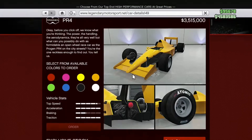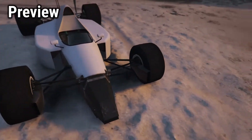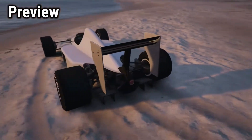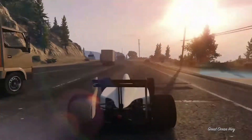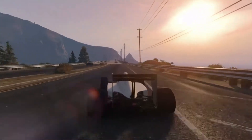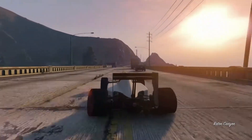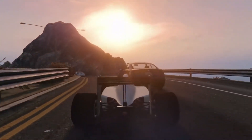Starting off in 5th place we've got the Progen PR4. I know what you're thinking — this car isn't really a super car — but if you think about it, it does actually have super car abilities. The boost on this is insane, the turning is insane. When you let go of acceleration and turn, the swiftness is so mad, so that is why I had to put it at number five. I think it is one of the sweetest cars in GTA 5.